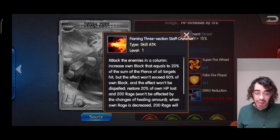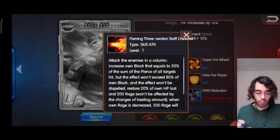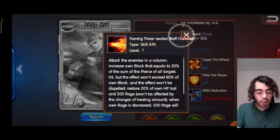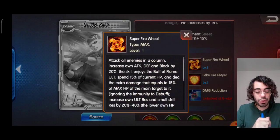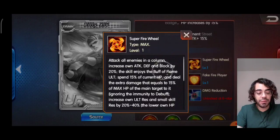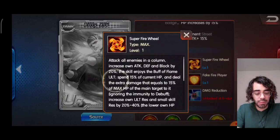The thunder element is very important, so I recommend going to six stars with him to unlock it. Going to his ultimate, Super Fire Wheel: attack enemies in a column, increase own attack, defense, and block by 20%, and the skill enjoys the buff of a flame ultimate. It's not actually clear if this means an ally who increases the ultimate damage of fire users would apply — we were just debating on Discord if Billy is a fire user or not, and I'm going to mention that by the end of this video.